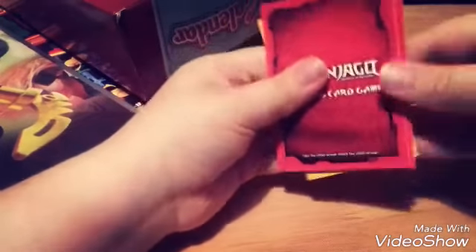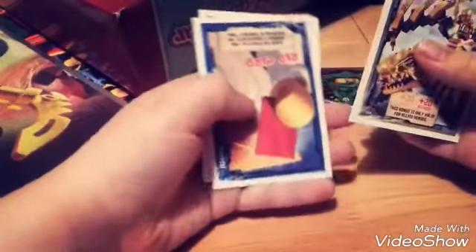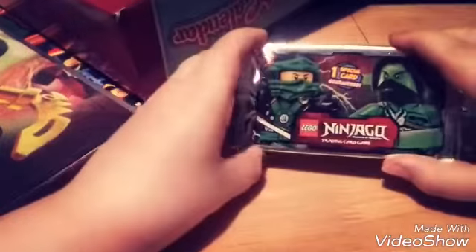Again, I'm getting rules guides — usually you don't get those. This is nice though: Golden Dragon red card, Zane ZX, Nya, and Jay and Cole. Another duplicate there.